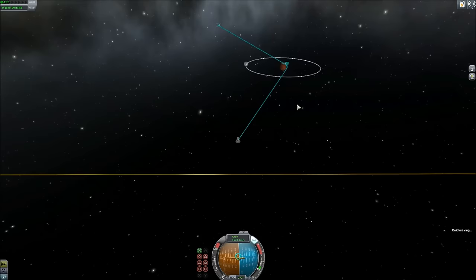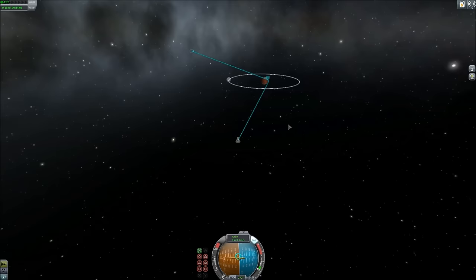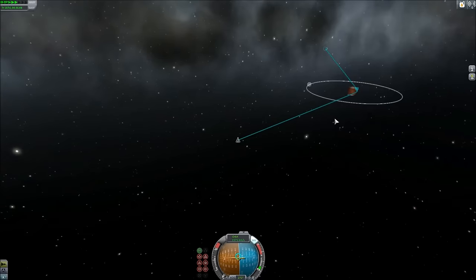So what I'm going to do is quick save — F5 is quick save, F9 is quick load. These are your friends in Kerbal Space Program; they are probably the two most important keys in the whole game. You can do them at any time. The only time you cannot save is when you are flying in an atmosphere — any other time you can quick save.